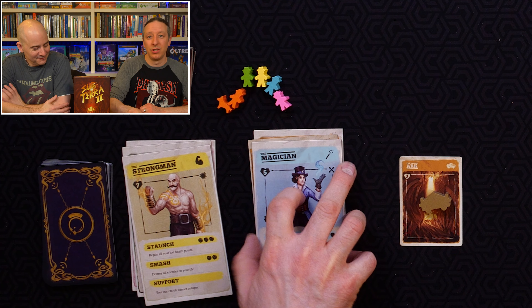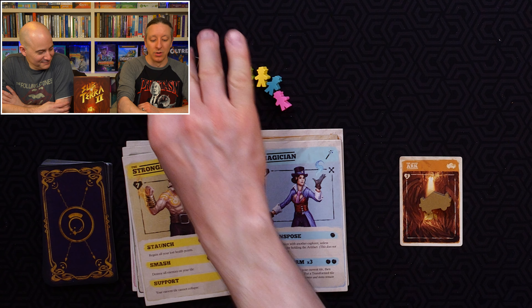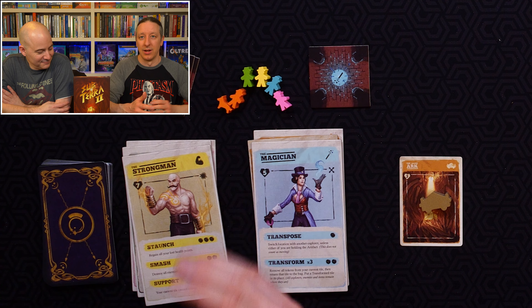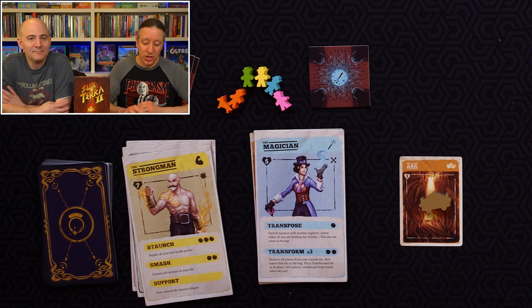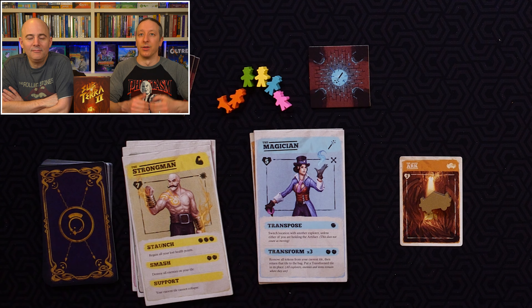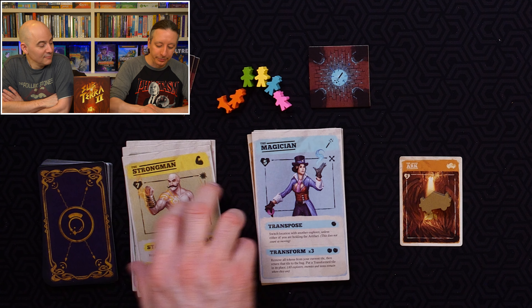Then you've got the Magician, who should be really awesome, but I don't think is a very good one. You can swap a tile that's already on the board with one of these tiles. If there are enemies, they don't leave — they just stay there, but you have to re-reveal that tile. She does have a cool power to transpose: you can switch spots with another explorer anywhere on the map, which can be quite useful.